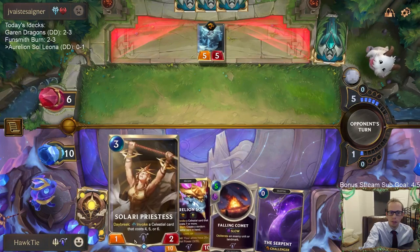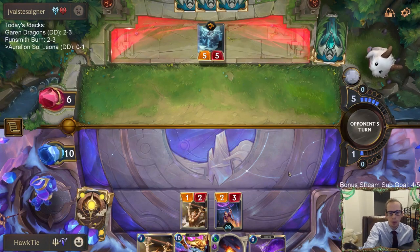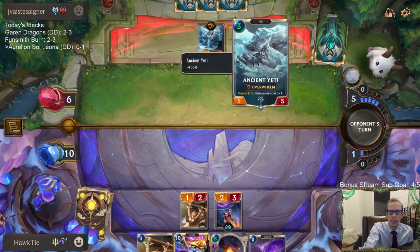Next turn at nine mana I'm planning on playing Priestess into Falling Comet — or I could have played Traveler into Falling Comet, or the other way around. We'll let Falling Comet take out the 5-5 overwhelm.